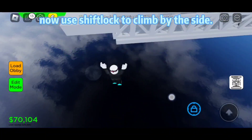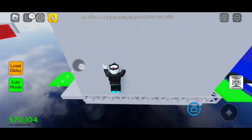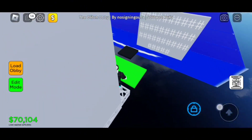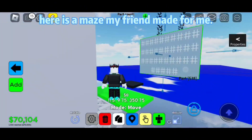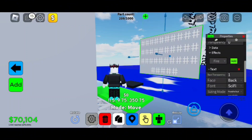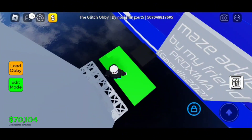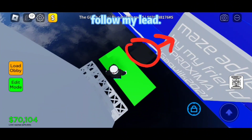Now use shift lock to climb by the side. Here is a maze my friend made for me. Follow my lead.